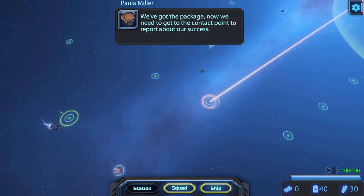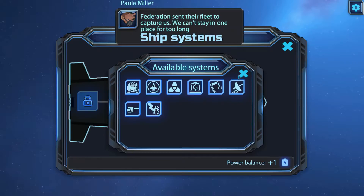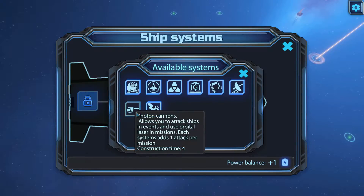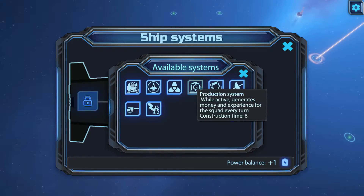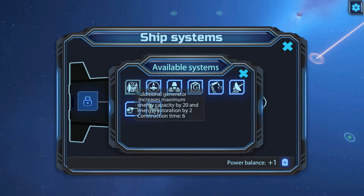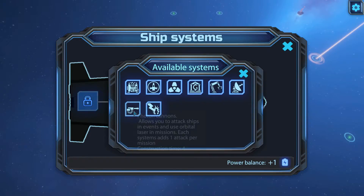I like any game that has ships, space, and turn-based combat. Let's see the ship — you have a white construct, and you can build new systems and upgrade it. I want weapons — who doesn't? We don't have enough power balance, so I guess we should build something that increases the power. Advanced generator. Then of course we'll build the cannons.